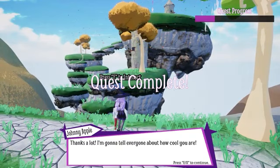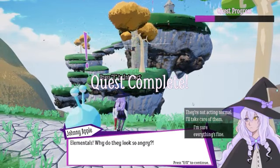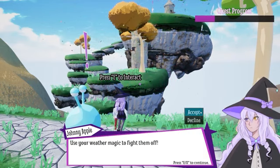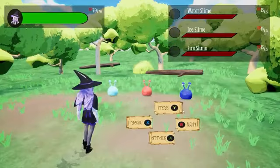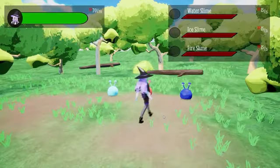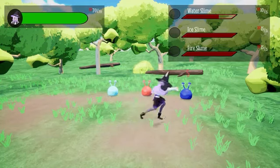Each of our villages has a main quest with two different solutions, but our core form of gameplay, aside from the puzzles, is our turn-based combat system. Along with using all different forms of weather magic towards your enemies and yourself, you are also given the choice to determine the fate of the enemies.